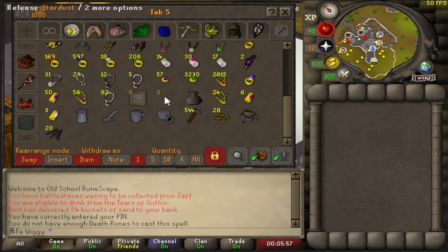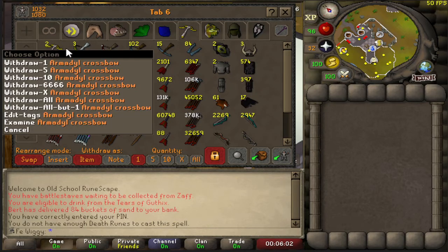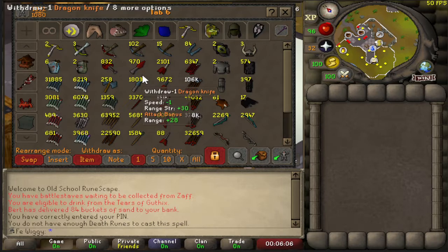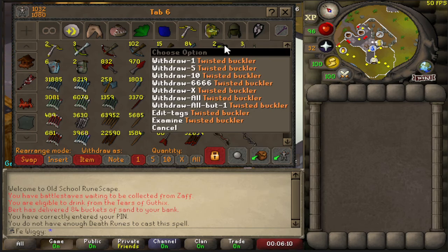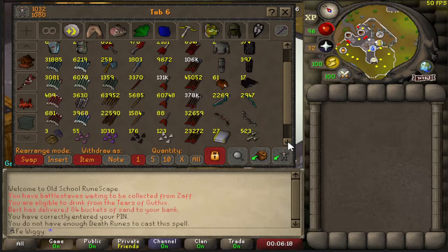Celestial ring from shooting stars. This is the range tab: two armored crossbows, three dragon hunter crossbows, a couple of rune crossbows, a twisted buckler, different types of arrows, darts, and bolts.